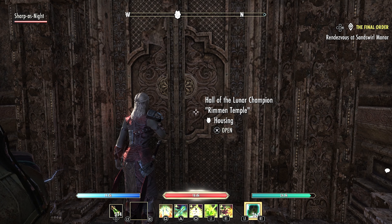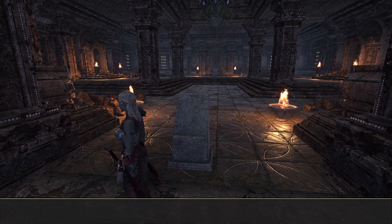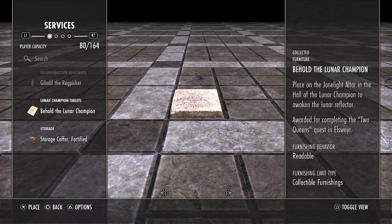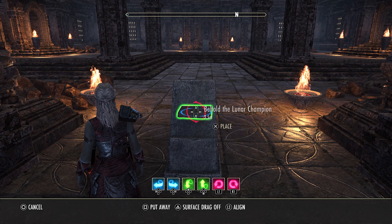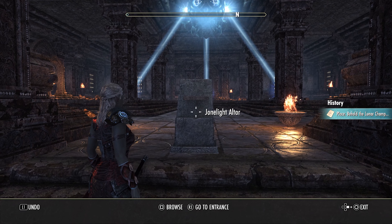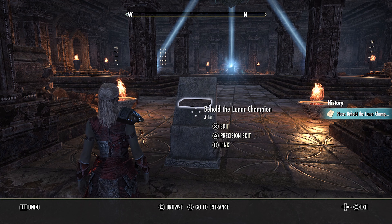After you get this house, it's very important that you put this tablet down so you don't forget. You'll see it says "Behold the Lunar Champion." Take this tablet and put it right here — you can put it flat if you want, I'm just going to drop it. After you do that, it's going to make those beams come out. Then you have to complete the other quests to unlock the other areas.